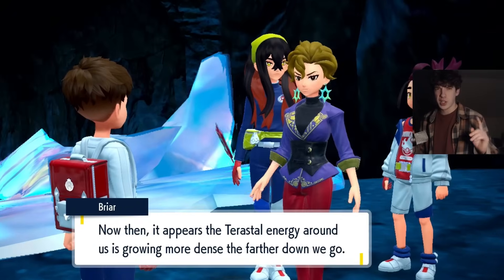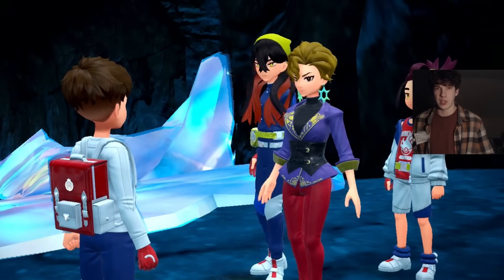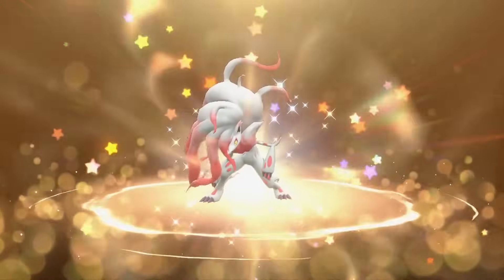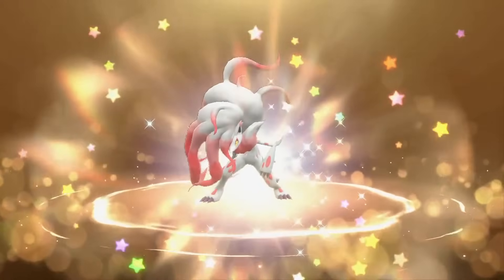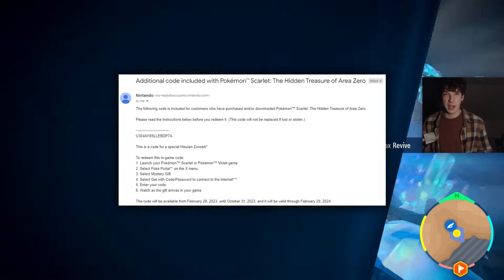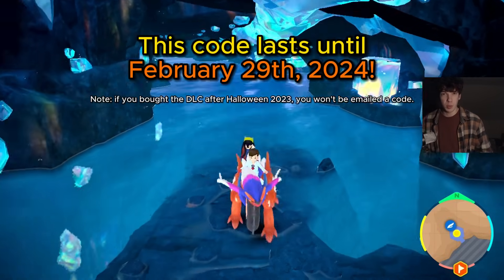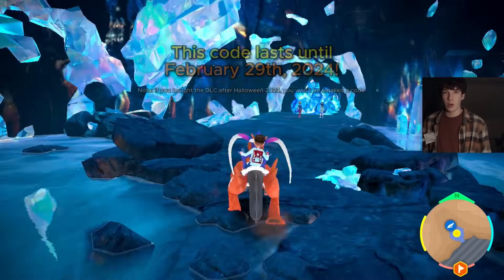Next up is another free Pokemon, except it's not entirely free because you need to own the DLC to redeem this. The Pokemon is a non-shiny Hisuian Zoroark — a gift for buying the Hidden Treasure DLC. Everyone will get their own unique code, so if you see a code online the odds are it was already redeemed by someone else first. You'll have until Leap Day, February 29th of 2024, to redeem your Zoroark if you haven't already.